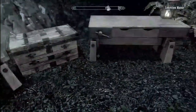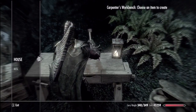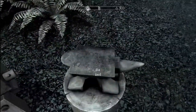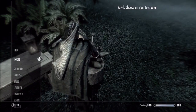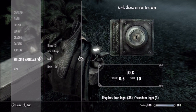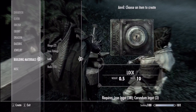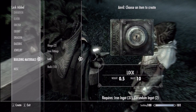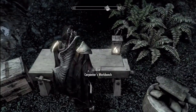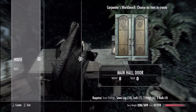So last time we were getting supplies, and we are still getting supplies, but I actually got the thing I needed to make the lock — the corundum ingot — that's what I needed, so I can make the lock. Now I can finally make this thing after two episodes.